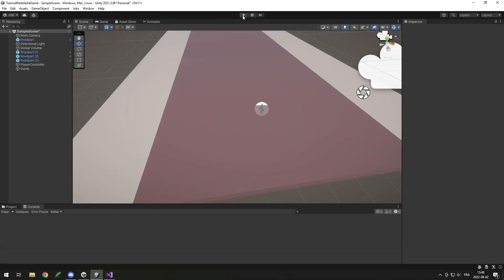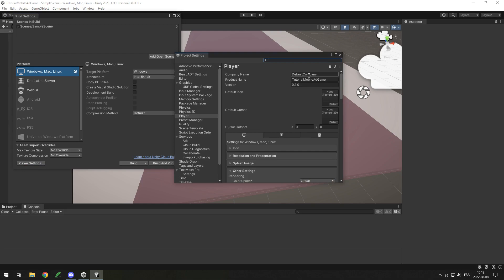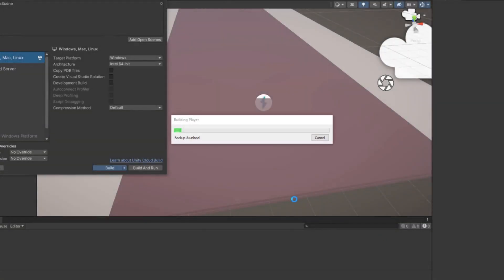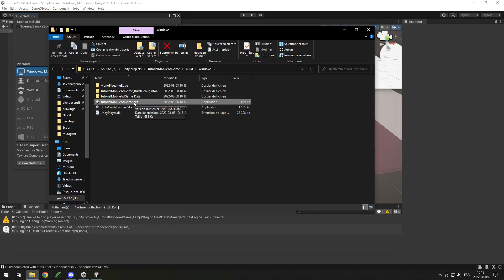Finally, I want to show how to build the game to send to others or put on the Google Play or Apple store. For Windows, go to File > Build Settings, edit Player Settings to set company name, product, version, and icons, then hit Build and select a folder. I'll create a build folder with a Windows subfolder, hit Select, and it builds the game — you can then send it to people or upload it to Steam.